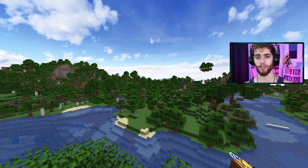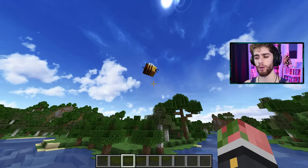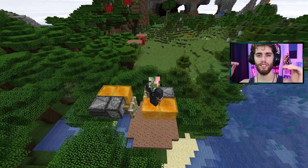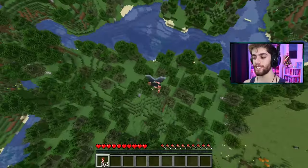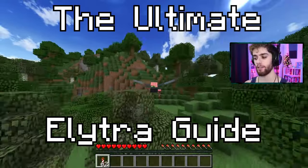Let's talk about flying in Minecraft. Unless you're a bumblebee it's kind of hard to fly in Minecraft survival mode. You could make a flying machine like this but that's kind of complicated so let's start off a little bit easier. By the way if you want to build this, link down below. Instead you're gonna want some wings like this - they're called elytra and here's the ultimate elytra guide in Minecraft.